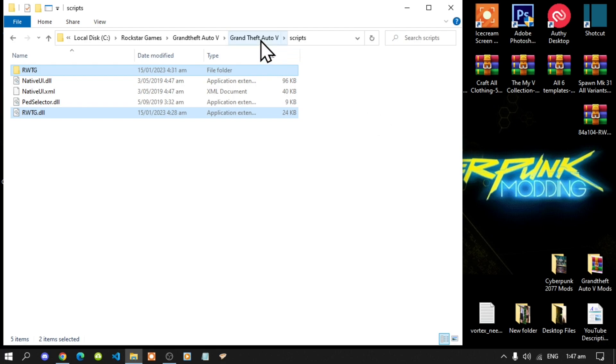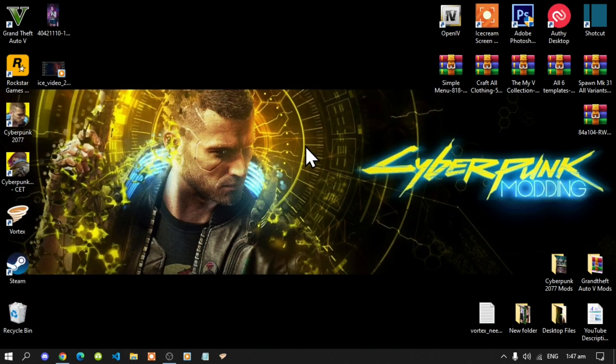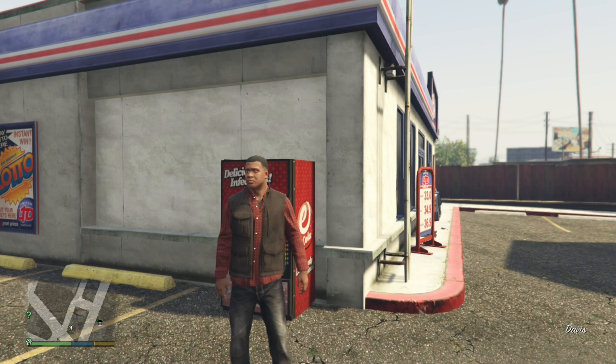Go back to your Grand Theft Auto V main folder, right click and refresh your game folder, exit out of your game folder, right click and refresh your desktop. Now we are back with Franklin and we are in the game.